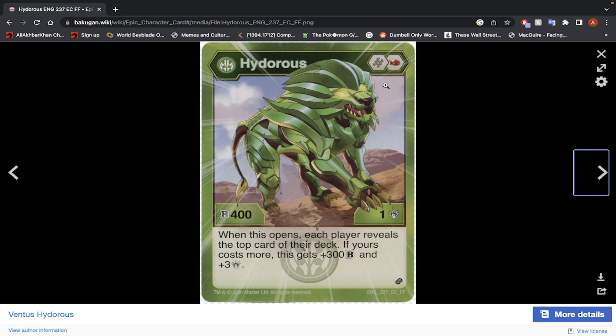Ventus Hydrus — Shield, Helix Core, and Fire Fist, which is a very great core lineup, has 400 B-Power, 1 damage. When this Bakugan opens, each player reveals the top card of their deck. If yours costs more, this gets 300 B-Power and 3 damage. That's a pretty interesting effect to play around with. If it lands on the plus 600 Helix Core, you're at 1300. The damage would get to around 10. But there's a bit of a gamble — you have to gamble just to get to your baseline for a minimum damage-wins play. Unfortunately, I would not use it.